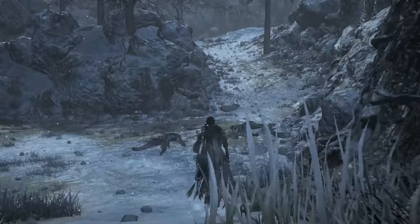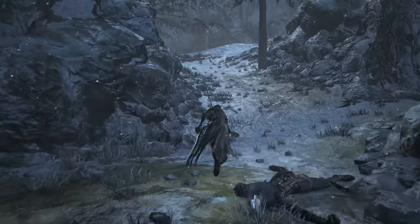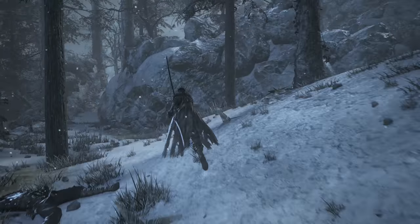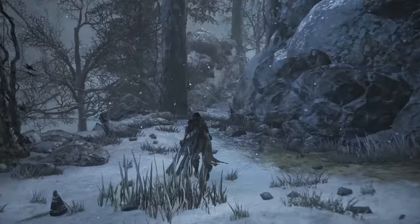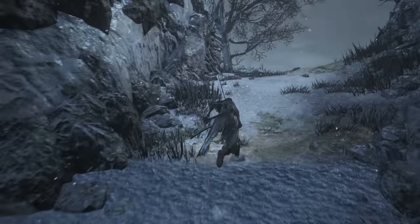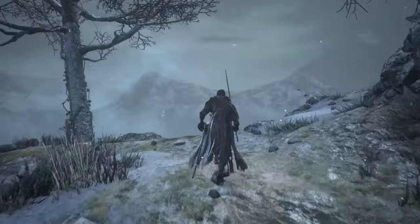We want to continue as if we're going through the level. We don't want to jump down where the broken snow area is, where you can fall through the floor. Instead, take a left here. Be careful — wolves will try to ambush you around here, and there are quite a few enemies in general. We want to go all the way to the end.